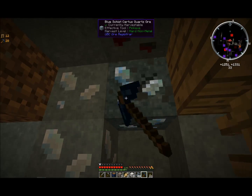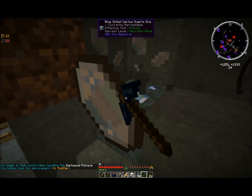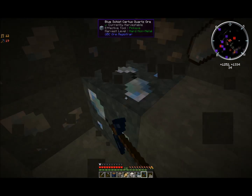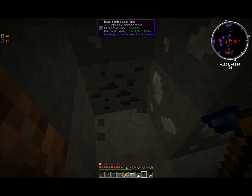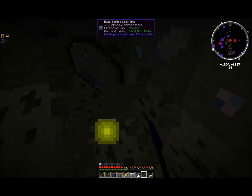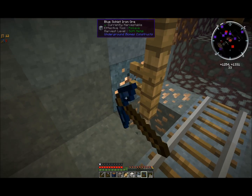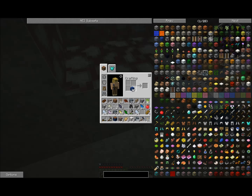I upgraded my level from my pickaxe, which is good. That is regular certus quartz, not charged quartz — for those familiar with mine factory or thermal dynamics, one of those uses these crystals very extensively. I've got a second stack going now, that's great. Once I get a full stack of iron, I'm going to stop mining iron. With the limited equipment I have right now it doesn't make a lot of sense to be screwing around that much with iron until I can actually use it to make things I need.